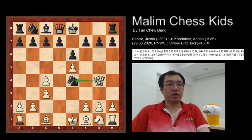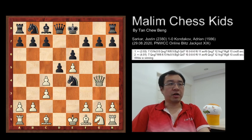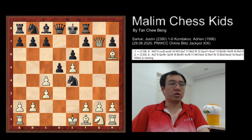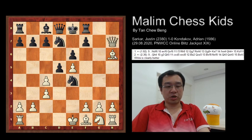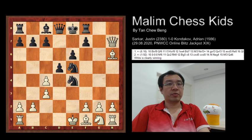White has a decisive advantage. Then black plays d5, protecting the knight. White plays queen takes g7, attacking the rook, and rook to f8, then bishop to h6 and knight to d7.